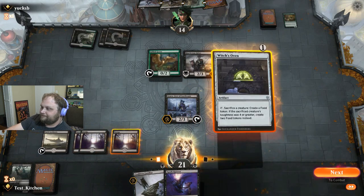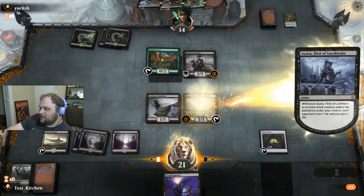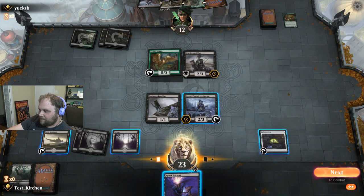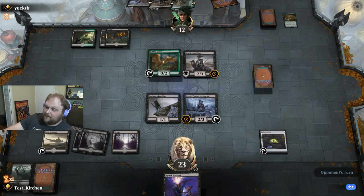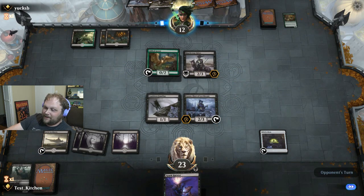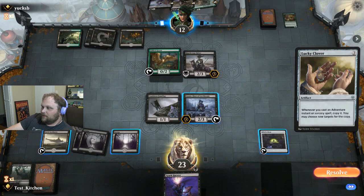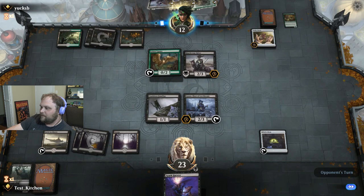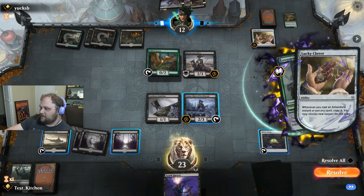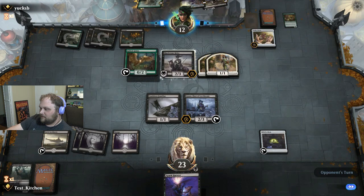Let's get the combo set up, boys. Knock you down to 12. I'll take another land here so I can Spark Harvest cleanly. Lucky Clover - I want to see... that's fine. Love Struck Beast - get a couple of 1-1s. Swordmaster - that's fine.